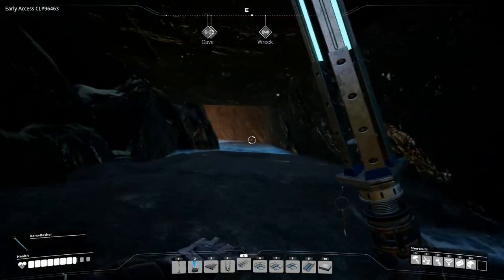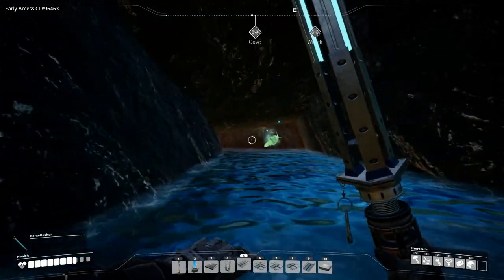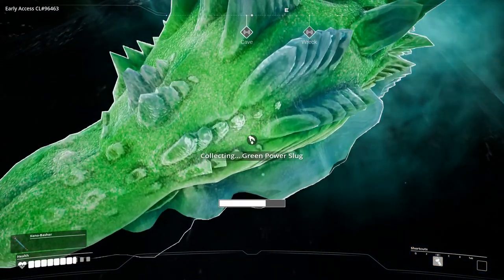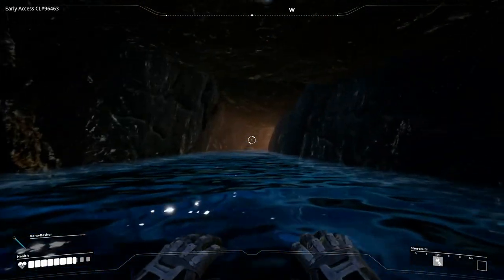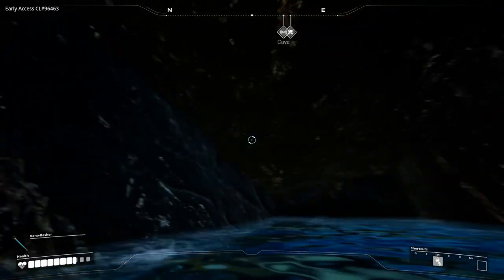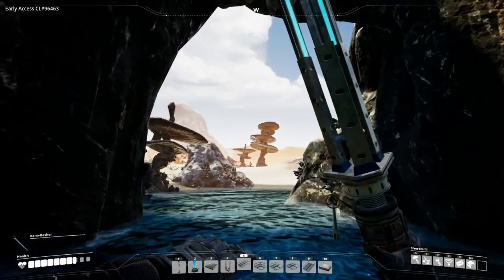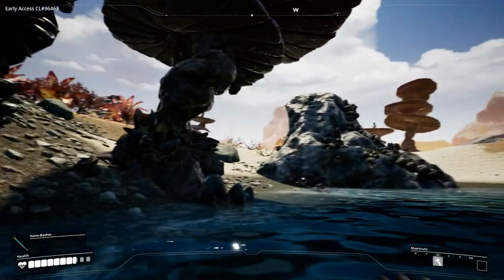And stuff hanging in the air. What's in here? A power slug. That will be power slug number two. Let's see if we can't go any further — it doesn't look like it. Let's get out of here then. It doesn't look like there is anything else in here. I think there was another waterfall over here, so let's go check and see if there is a cave in that one as well.